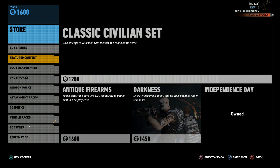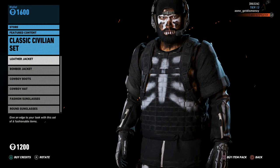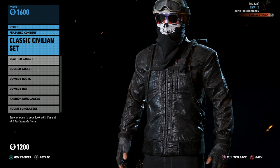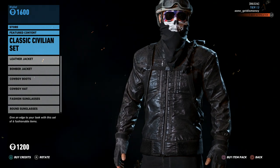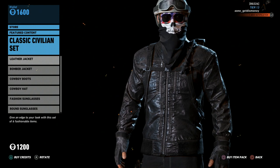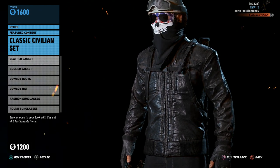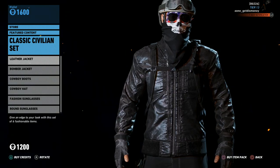Anyways, as for the new DLC, it's going to be located at the store under featured content. As you can see here, it's called the Classic Civilian Set and it's going to cost 1200 credits. We're going to go ahead and check it out. The first thing I should point out is that all of these items are cosmetic items, so we're not going to be getting any new weapons or new vehicles with this set.